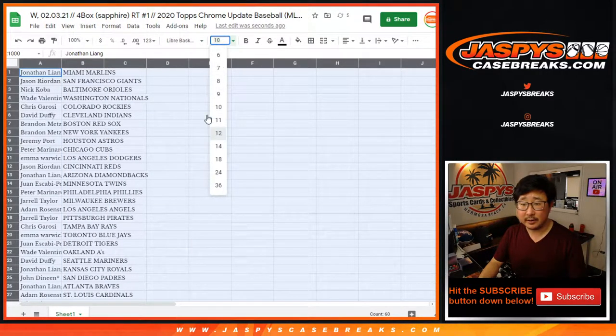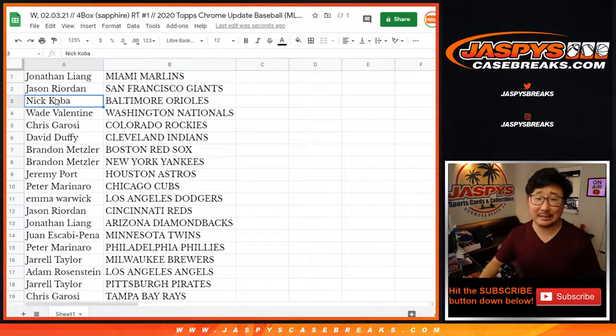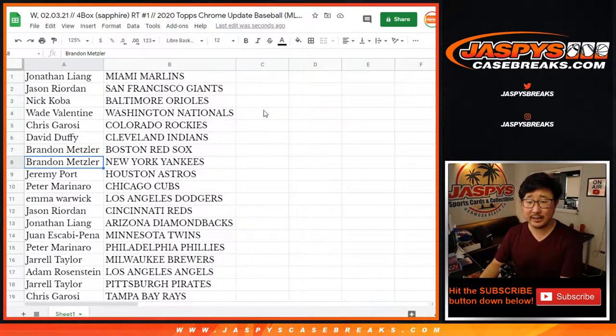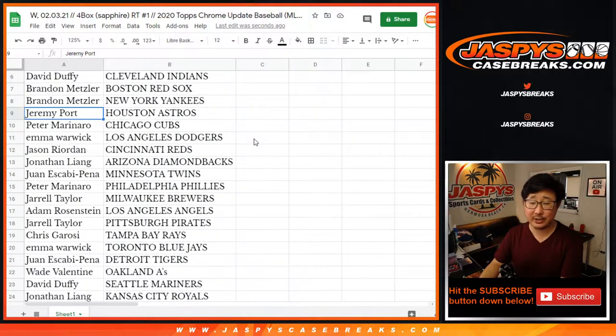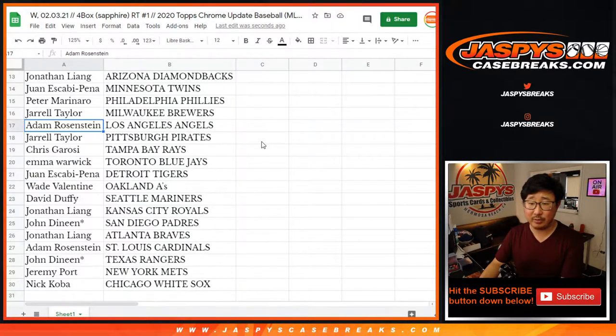All right, so here's how the randomizer shakes out for all of you. Jonathan with the Marlins, Jason with my rivals the Giants. Nick with the O's. Wade with the Nationals. Chris with the Rockies. David with the Indians. Brandon with the Red Sox and the Yankees. Jeremy with the Astros. Peter with the Cubbies. Emma, you got my Dodgers. Jason with the Reds. Jonathan with the Diamondbacks. Juan with the Twins. Peter with the Phillies. Jarrell with the Brew Crew.